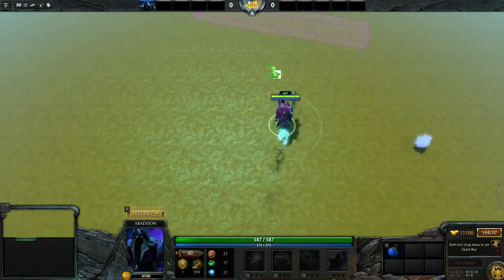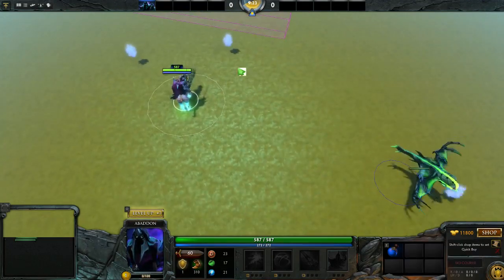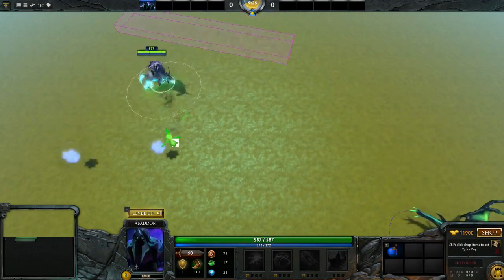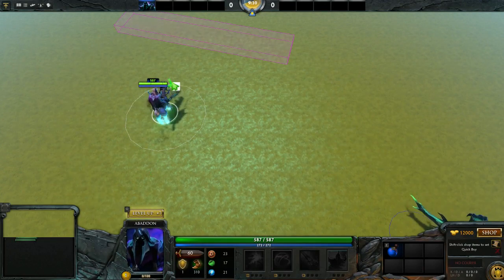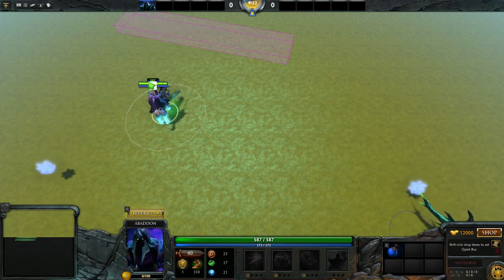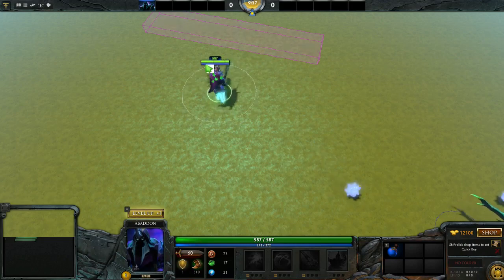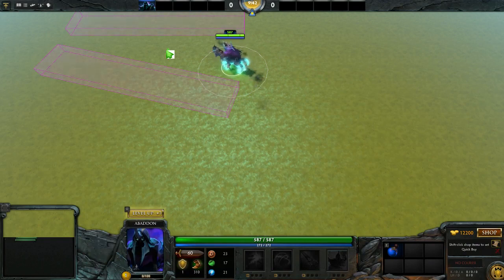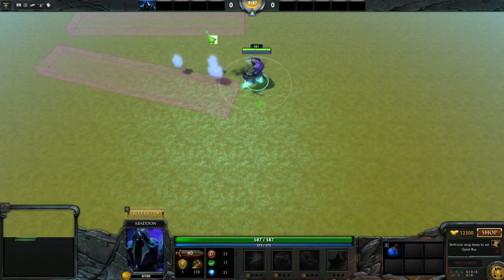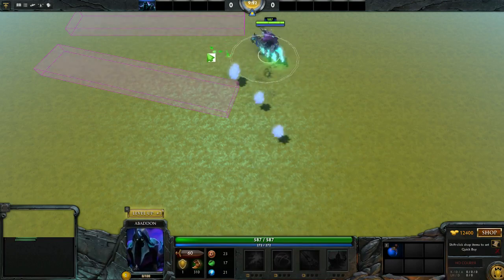This is a reflection collider — it's going to take any units that come in here, or any units configured in the test, and reflect them off. You can see it hits, it reflects off the normal of the sphere, and the unit continues on its way. This is not a momentum collider — the collider itself does not pick up any momentum from this.